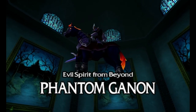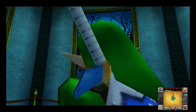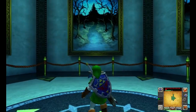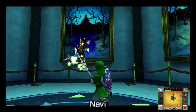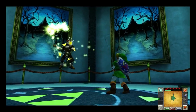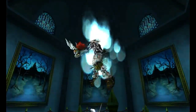This boss battle was pretty awesome when I first played against him. You had to use your new bow to shoot the paintings that he's hiding in. He could trick you with fake copies and shoot down lightning, so watch out. After a few hits, he goes into magical tennis mode, where you have to hit the balls of light that he throws at you and then wail on him with the Master Sword. Overall, a pretty epic and enjoyable boss fight.